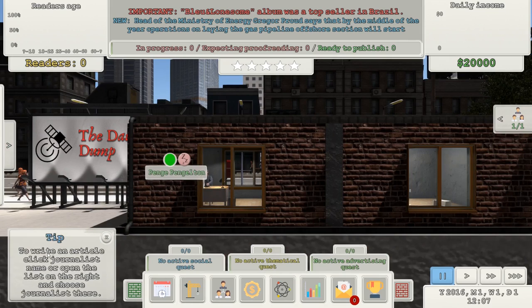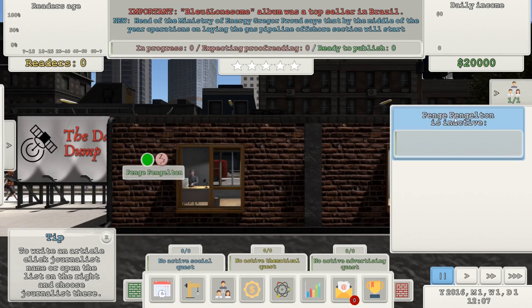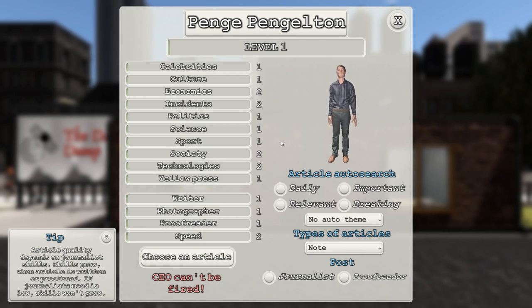The tip says: to write an article, click journalist name or open the list on the right. Pendleton is inactive. Article quality depends on journalist's skills, which grow when an article is written or proofread. If the journalist's mood is low, skills won't grow. But how do you know his mood?